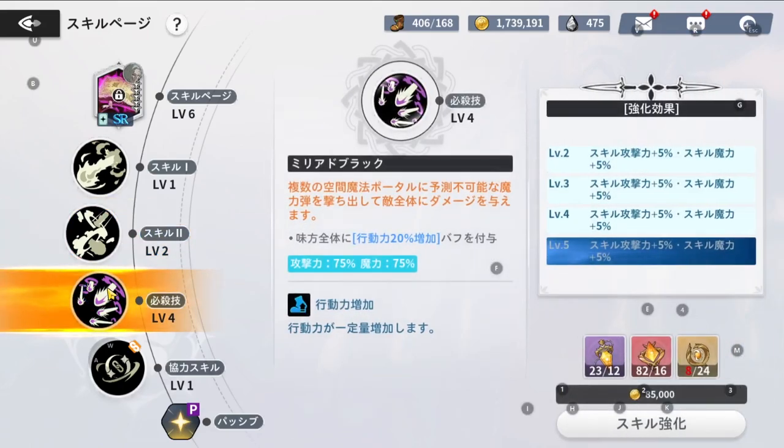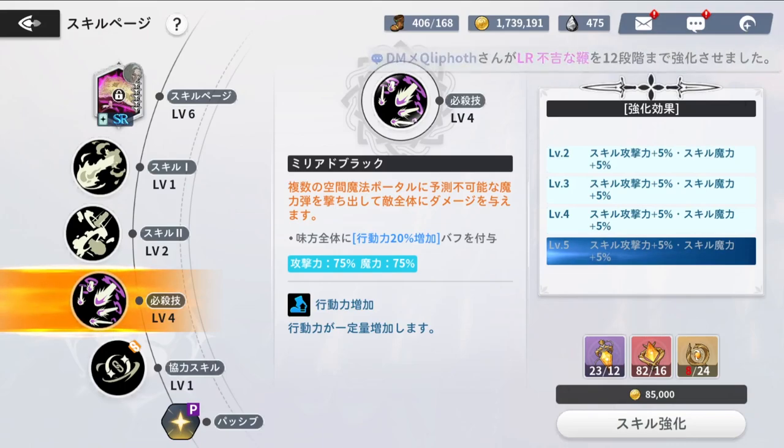Going to one of his most useful moves — his ultimate. It's notable not just for upgrading, but because of the stat it gives off just by using it. After the several hits from the ultimate, it applies 20% increased stamina to all allies, making them very quick to get up to the plate. The upgrades themselves only give skill attack and magic attack by 5%, which isn't anything too crazy but still makes a difference for CC.